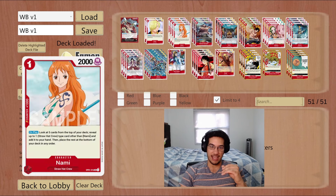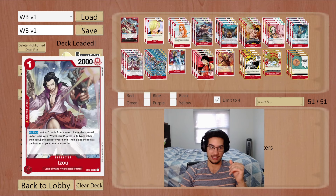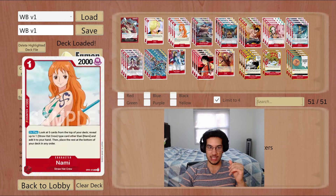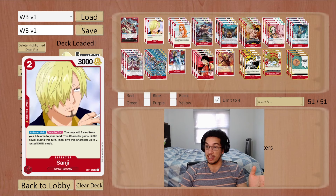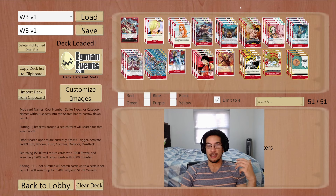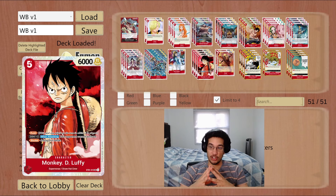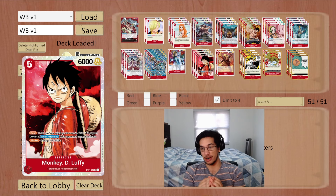This is my list — it's a split of Straw Hats and Whitebeard Pirates. I play exactly 19 of each that can be searched by each searcher. Nami can search for a 2k counter Sanji, which is really good for Whitebeard because we're going to be taking life every single turn. She can also search for our one-of Nico Robin, which is great against Rebecca — it can KO the Rebecca blocker with no issue.